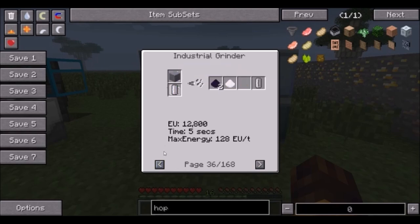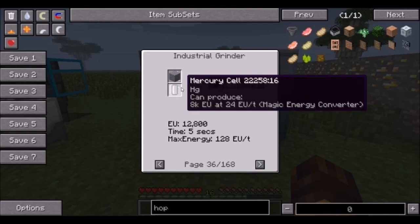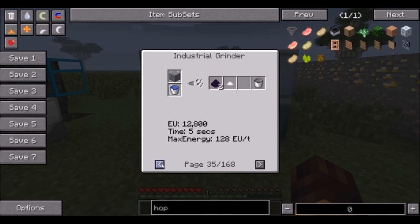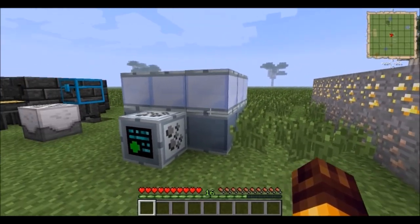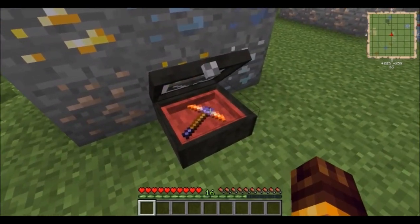It's not available for all ores — for example, for lead there is no sodium persulfate option, but there still is a mercury option to increase your output. Go to town with that. It's scary to build because it's GregTech and everything, and GregTech is scary.